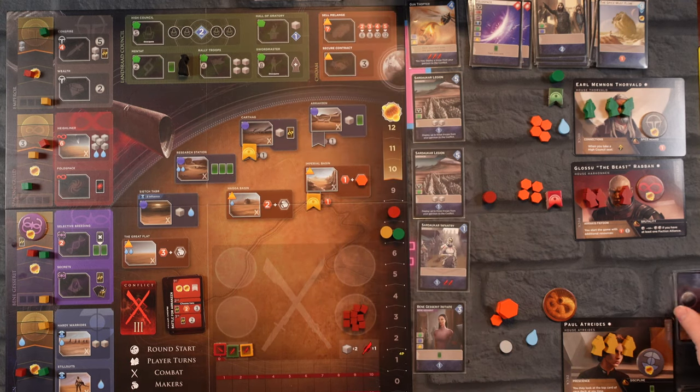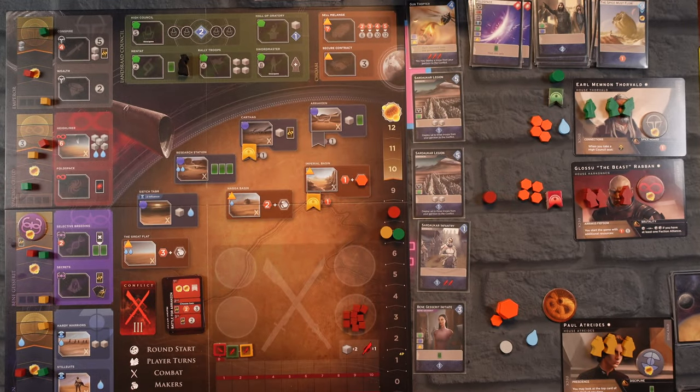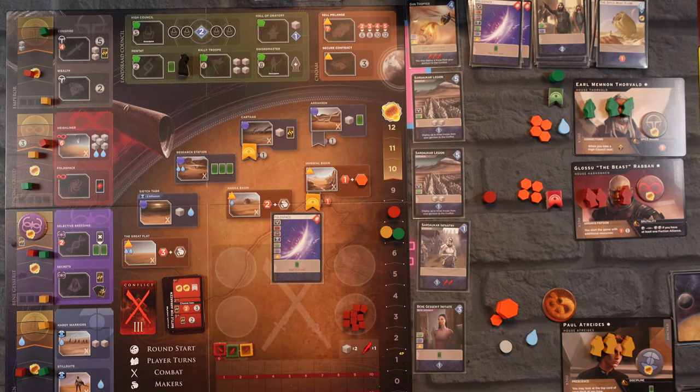We have Dagger, Arrakis Liaison, Convincing Argument, Fold Space, and Diplomacy — glad to see those two. Two convincing arguments and what I thought was a worthless Dagger, but it's really not. Let's draw the top card — we'll draw it. I could reserve a space if needed. I think the first thing I want to do is play our Fold Space — this will allow us to go anywhere on the board.